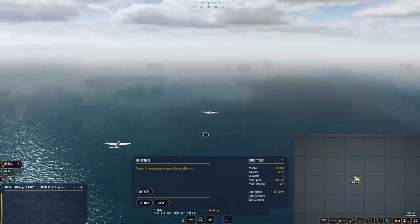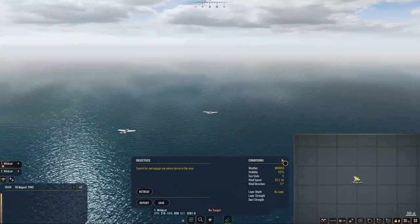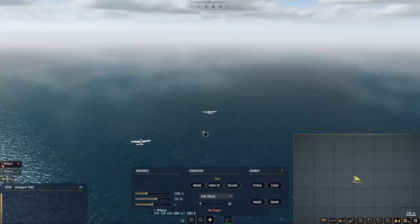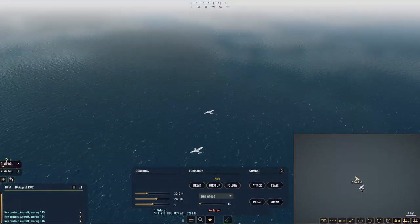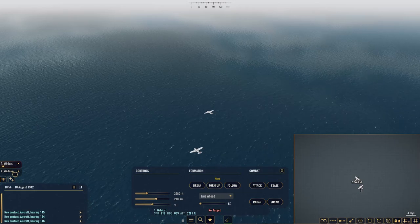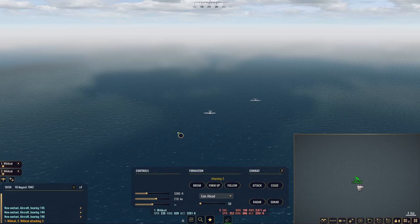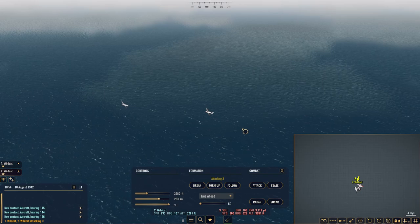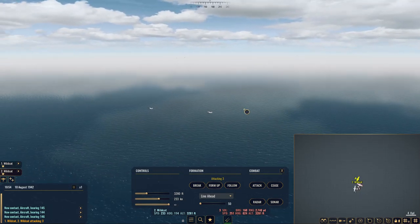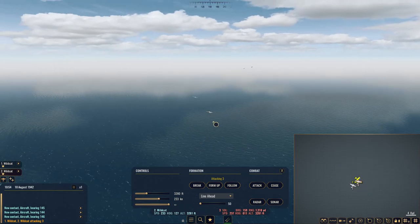We're up against four Zeros — that means we're going to be at a huge disadvantage. However, we do have more armor. I think the Wildcat almost has an advantage in this. I'm going to manually control number two myself. Hopefully we can get... okay, there's somebody coming around to our rear — our six.